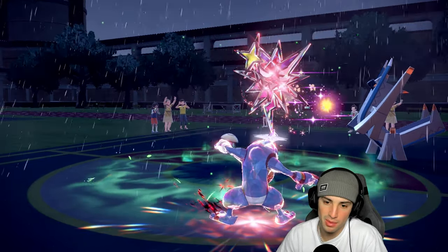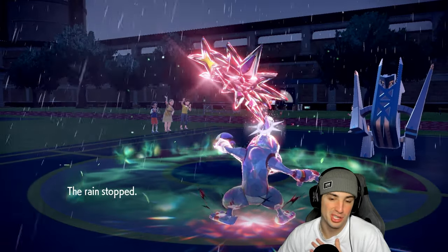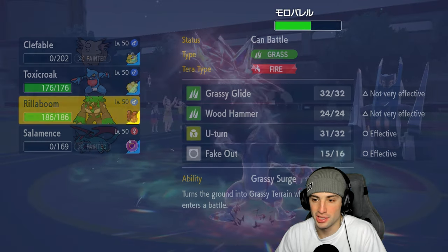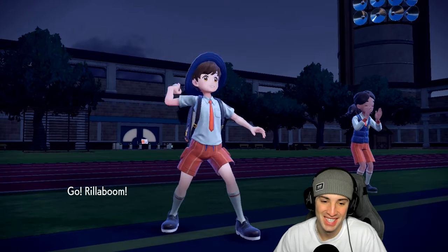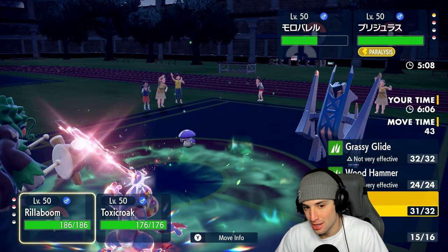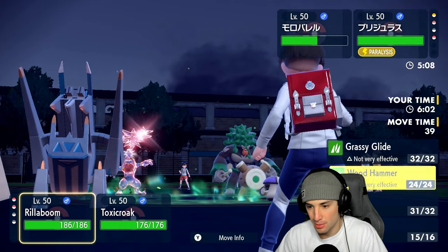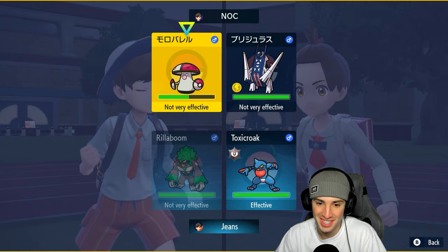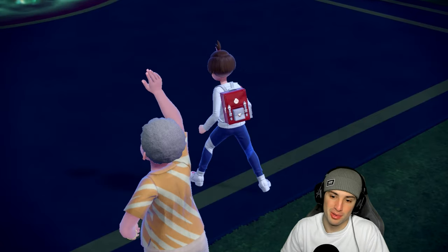Armarouge is easily the best Pokemon in this format — easily. I don't even know what to do here. I guess I've gotta go for Wood Hammer and hope for a crit with Drain Punch, that's really my only way out. That's smart play for them to swap Salamence in for another Intimidate — I'm really hoping for a crit. There's the Tera type. Intimidate flies through and that pretty much wraps up this match.